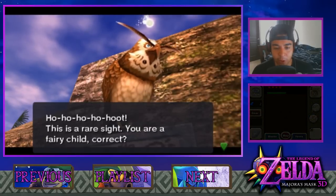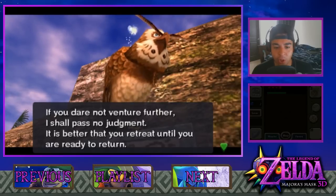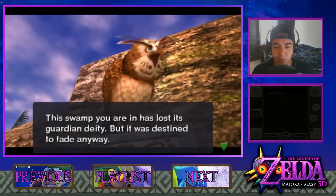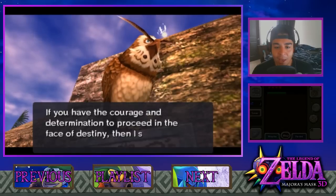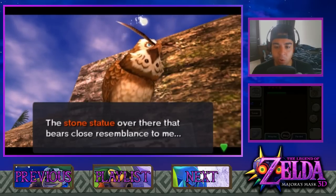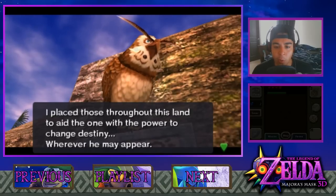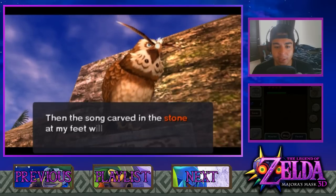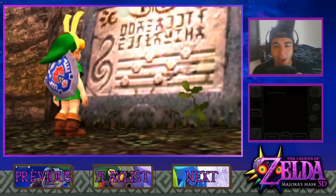This is a rare sight. 'You are a fairy child, correct? What business might you have in this poison swamp? If you dare not venture further, I shall pass no judgment. It is better that you retreat until you are ready to return. This swamp you're in has lost its guardian deity, but it was destined to fade away. And that destiny is not solely limited to the swamp. If you have the courage and determination to proceed in the face of destiny, then I shall teach you something useful. The stone statue over there that bears close resemblance to me - I place those throughout this land to aid the one with the power to change destiny. If you have spoken to any of my stone statues and have spread their wings, then the song carved in the stone at my feet will certainly be of some assistance. Remember it well and play it wherever the need arises.'